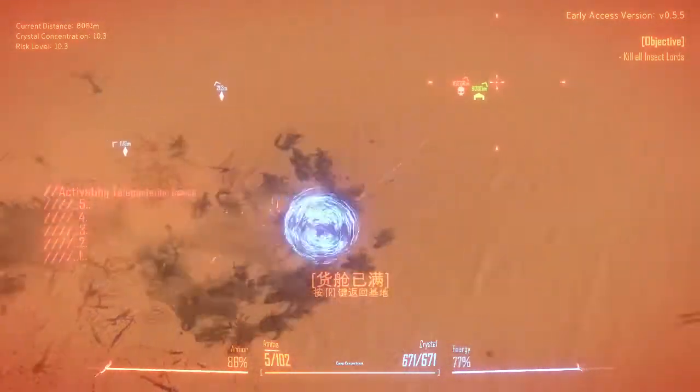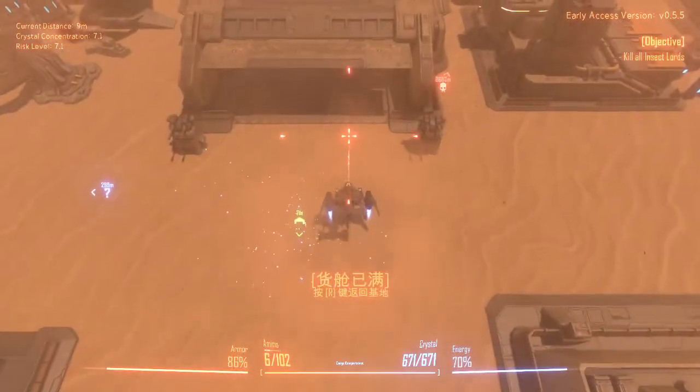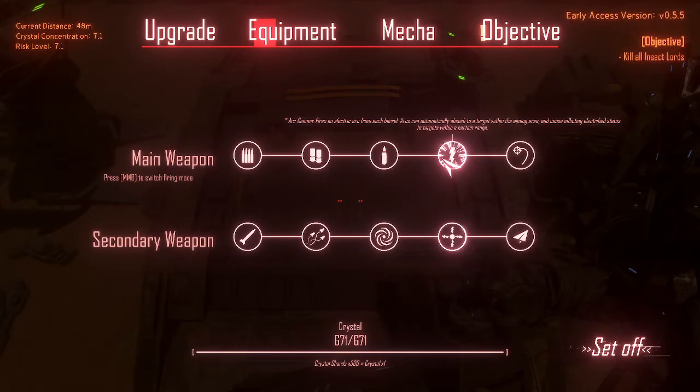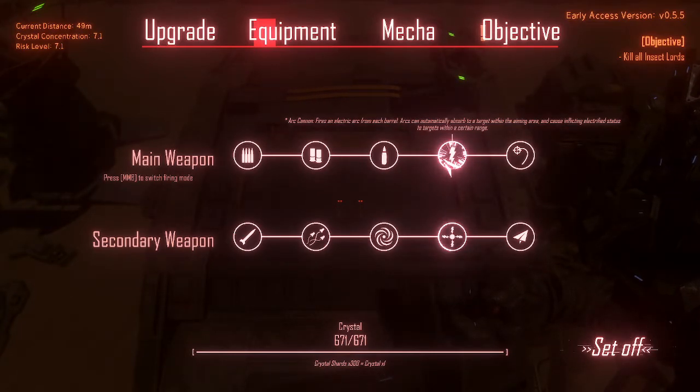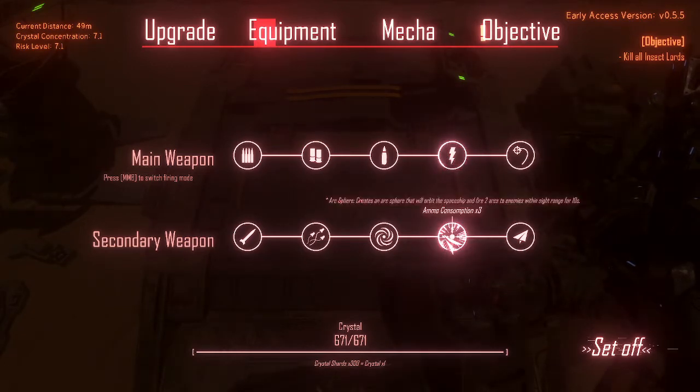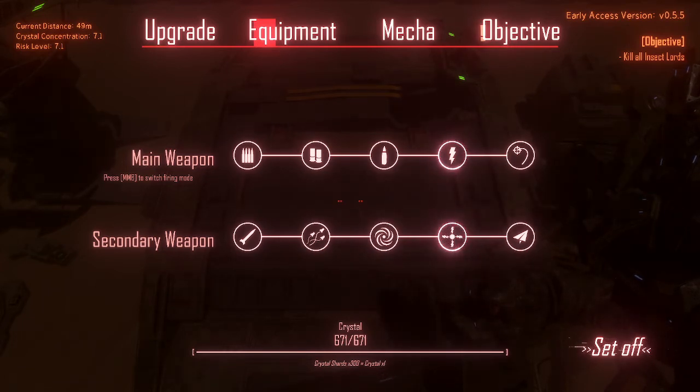Alright, so that was the arc build — the Arc Cannon fires arcs automatically to targets in a maritime area causing electrified status to targets in a certain range, and the Arc Sphere creates an arc sphere that orbits the spaceship and fires two arcs at enemies within sight range. I'll be right back.